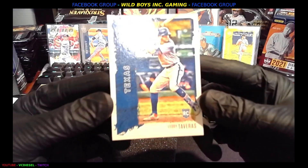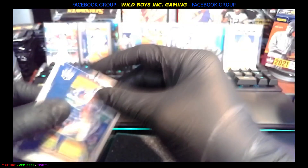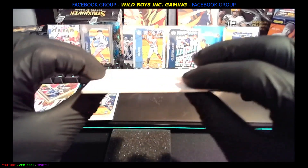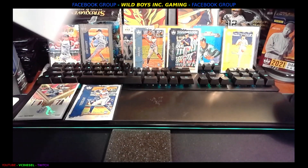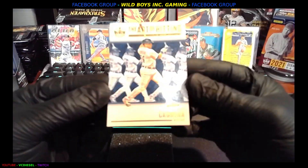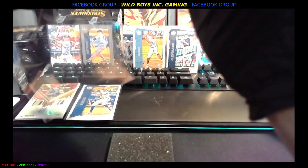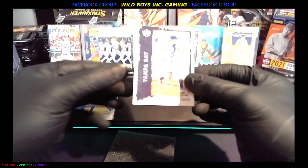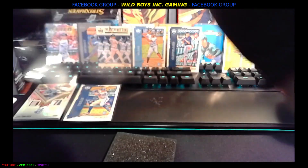Texas — look at it, there he is. Leody Tavares, rookie card. Put him right next to his own self. We got that special insert blank — I like to sleeve it anyway, because it's easier on the other cards around it and I can use it as a spacer. Next up, we got Miguel Cabrera, The Art of Hitting. Another gorgeous card. We got Josh Fleming, rookie card, Tampa Bay.